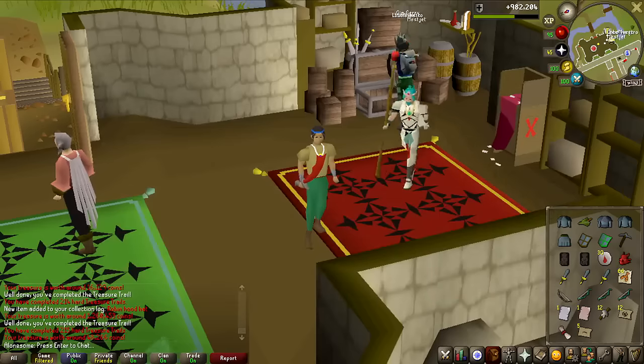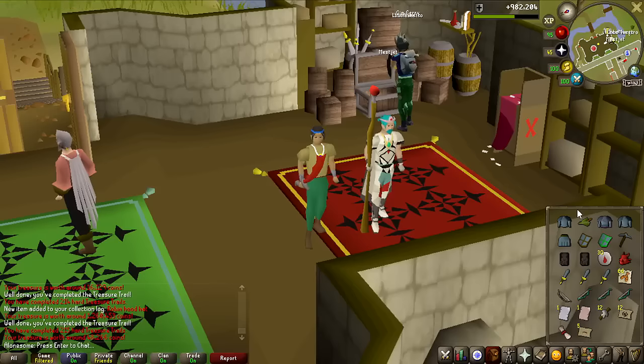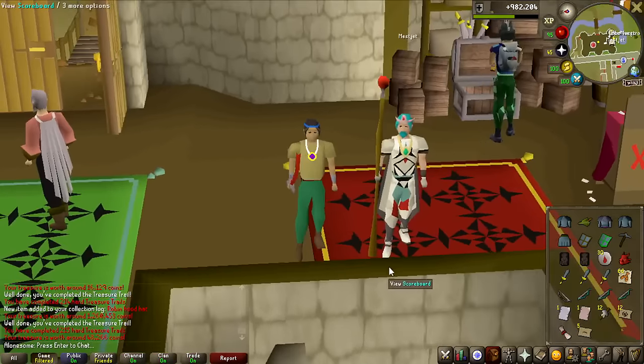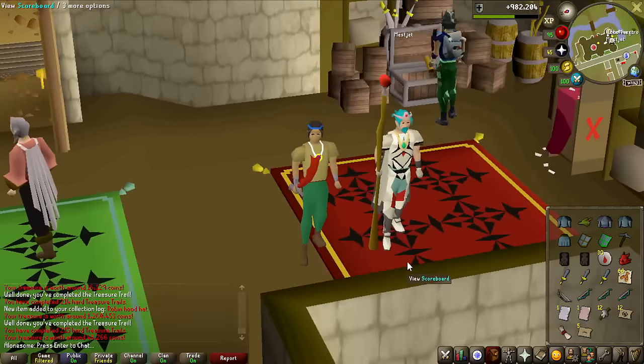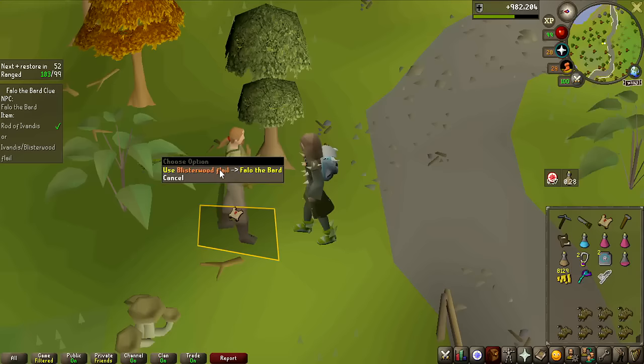Actually getting pretty close to done with the Master Clue Scroll. This is step number 6, so it could be the last step. Very poetic that I actually have to use a Blisterwood Flail on Valerio right now, because I've been equipped with that most of the video — killing the Virewatch Sentinels. And we have to do the Jorald step — that's usually fine. And there it is — the Master Clue Scroll is completed! I've only completed about 7 of these overall.